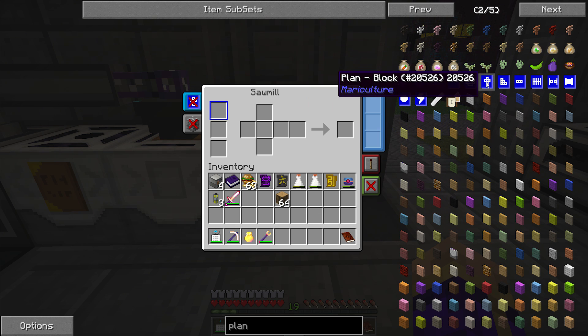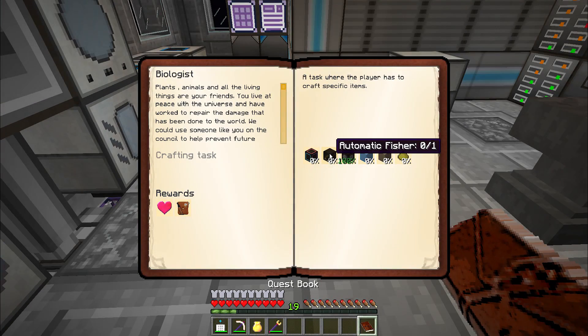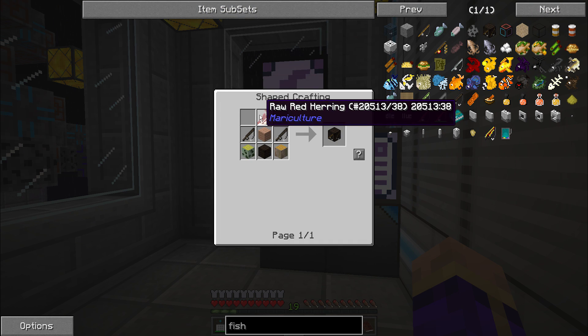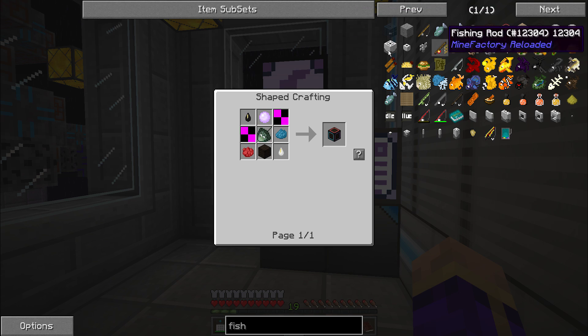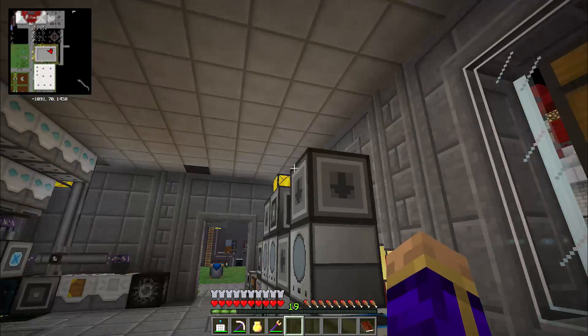Let's see what else we need — Automatic Fisher and Fish Sorter. We can find those by looking up fish tank, automatic fisher. It's going to use one of the Mariculture fish and another wooden construction block. Fish sorter also uses one of the fish and a wooden construction block. So let me make myself a couple of those wooden construction blocks, and then it's time to get my hands on some Mariculture fish.